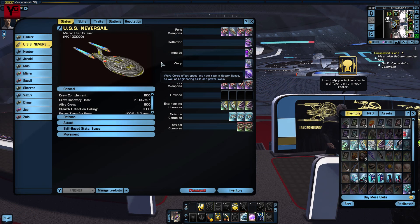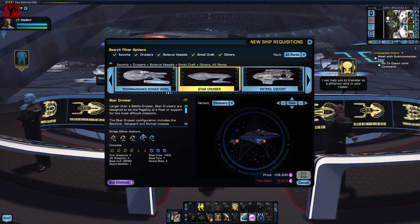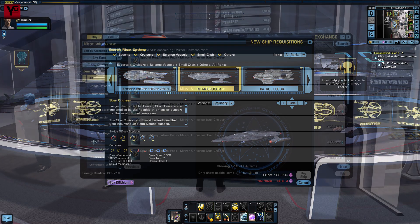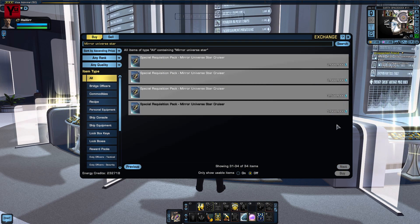The hull we're going to be using in this video is the Mirror Universe Starcruiser. If you're newly promoted to Rear Admiral then the regular Starcruiser has the same layout, but otherwise the MUSK is available for energy credits and uses the Sovereign hull for its appearance. Prices are usually around 500,000 EC, but that doesn't stop people trying their luck on the exchange.